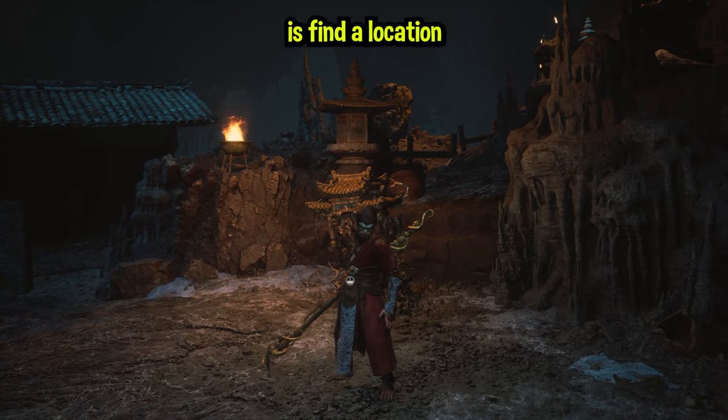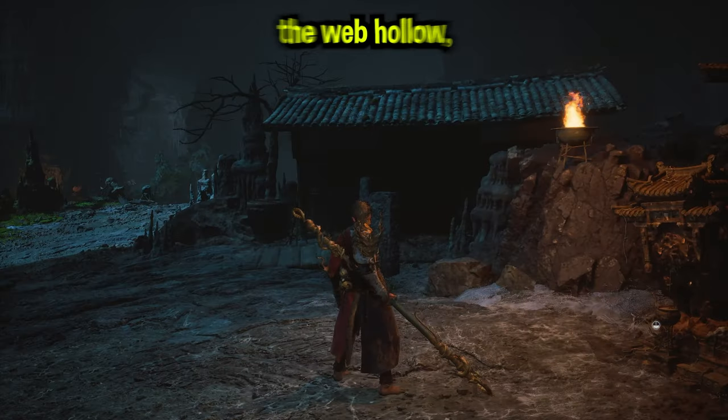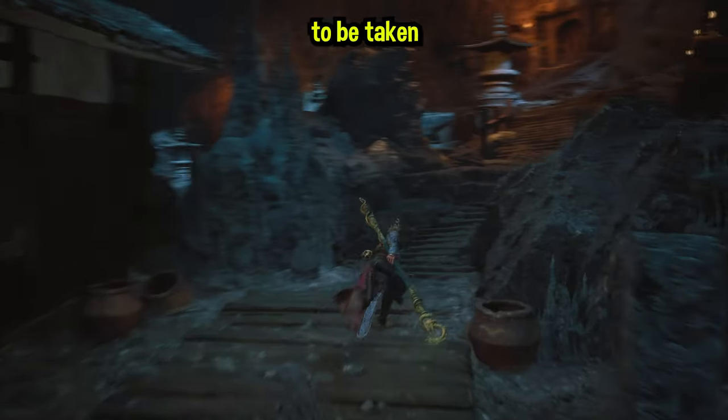The first thing we need to do is find a location where we're going to be farming the XP. To do that, we need to go to the Upper Hollow at the Webbed Hollow and then just follow this pathway I'm going to be taking right here.